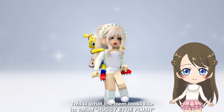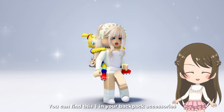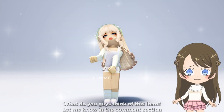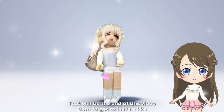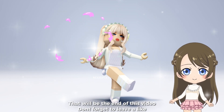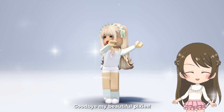This is what the item looks like — it's called Huggy Eddy Plush. You can find this one in your backpack accessories. What do you guys think of this item? Let me know in the comment section. That will be the end of this video — don't forget to leave a like, and I will see you next time. Goodbye my beautiful pixies!